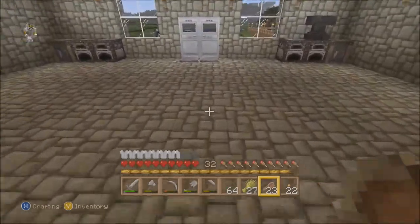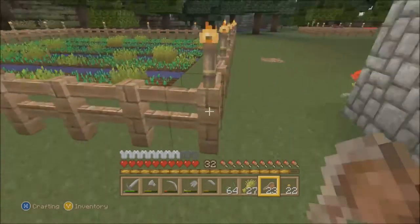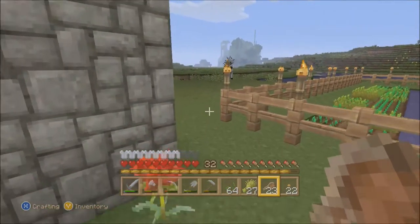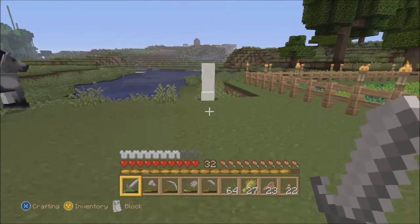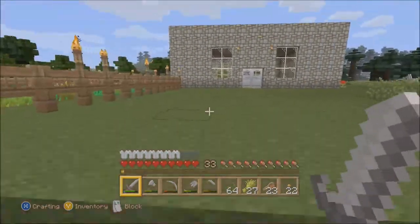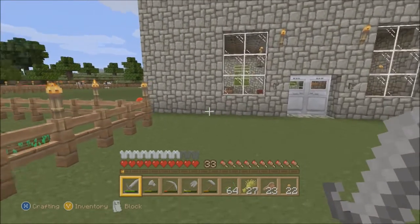These new windows will help me figure out if there's an enemy right next to the house or not. Speaking of which - creeper! How dare you be next to my house like this. There we go. Did I get any gunpowder from you? No I did not. Oh well, didn't need it anyway.